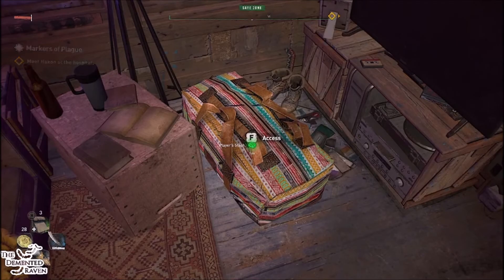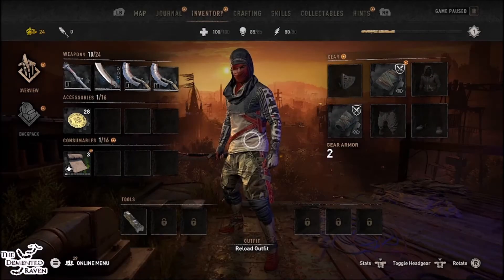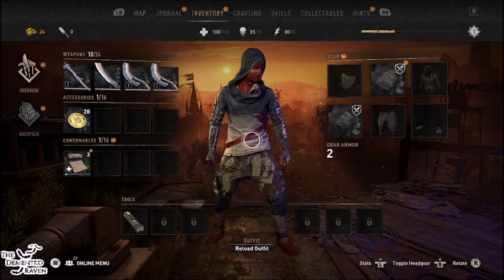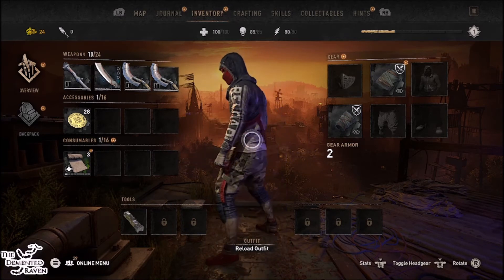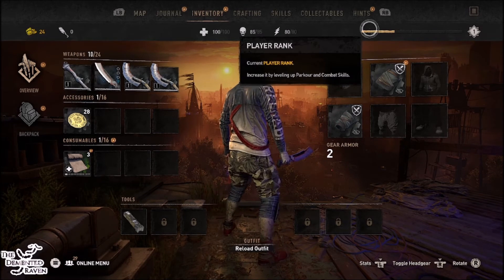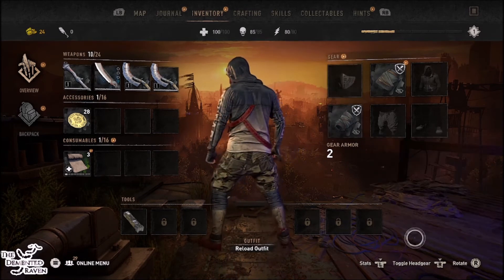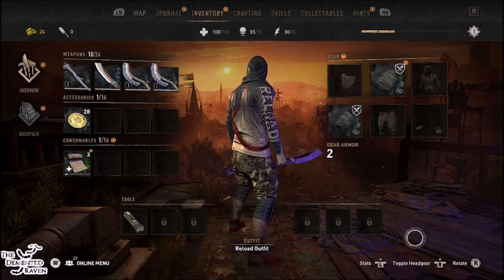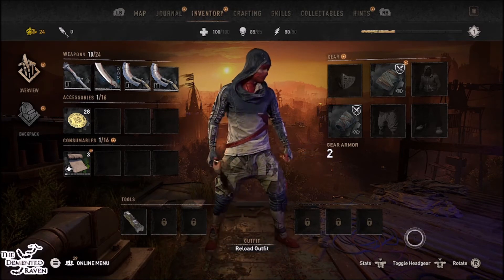I just thought I'd show you the stats again of the items. Here is the outfit — you can see it just momentarily and you can actually spin it around, which is a very good feature you couldn't do before. You can see it from behind and from both angles, which is really cool.